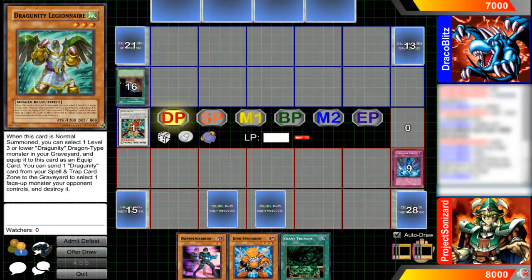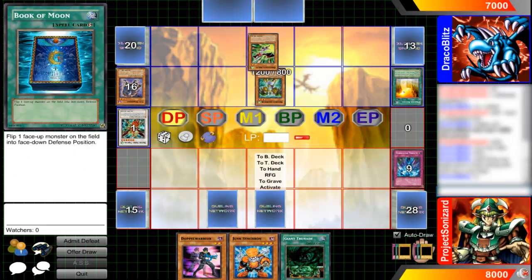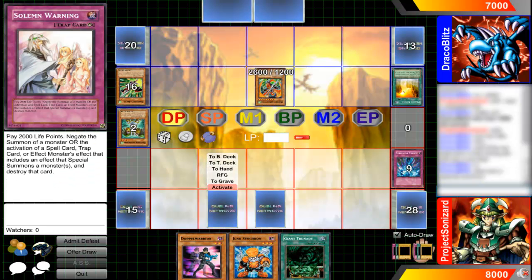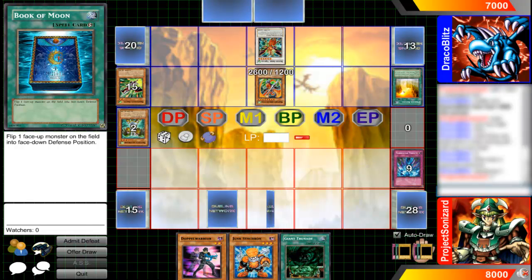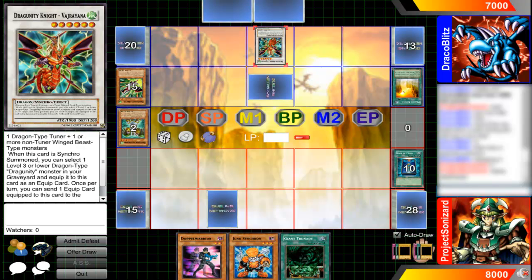I'm just checking to see how many more Varajnas he has. Here he sends out Dragoonity Legionnaire, I believe. I don't know exactly how he does it, but he somehow gets out the Arma-Levi thing. Then he clicks it onto that. I Book of Moon it so it's face down — he can't summon that monster so it goes to the grave instead.